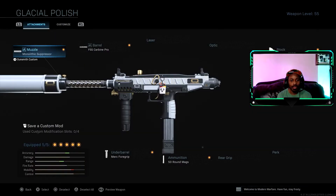Shout out to my boy King Jaffe Joe. And my boy — I hit that three times, man. You know, this is a phrase that they use all the time. Anyway, this is the Uzi setup: Monolithic Suppressor, FSS Carbon Pro for the barrel, Merc Foregrip, 50 round mags, and the no stock attachment.